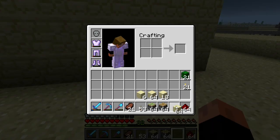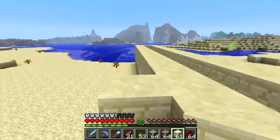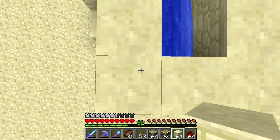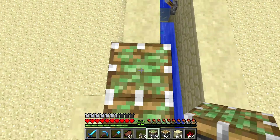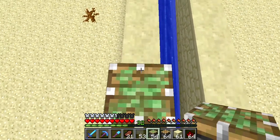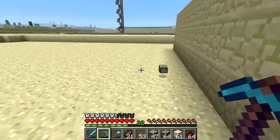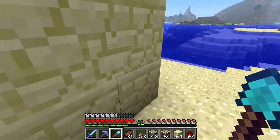Let's go ahead and use sandstone to make some stairs. I believe right here we will put pistons — we'll put eight on each side.